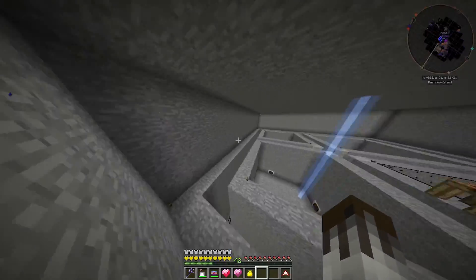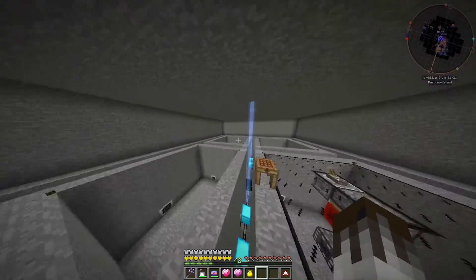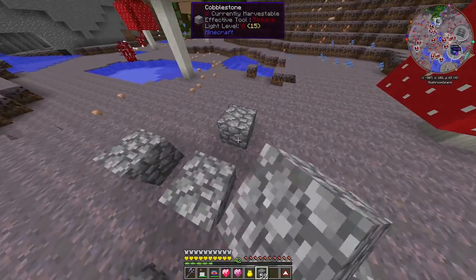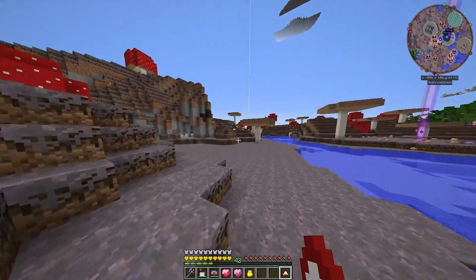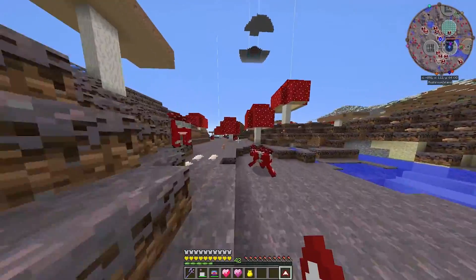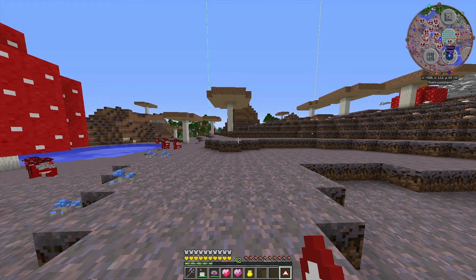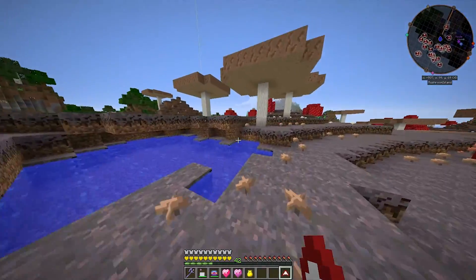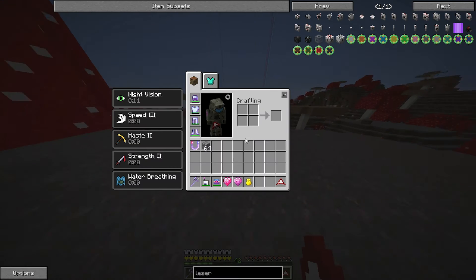I said originally I wanted to do 100 laser drills — a 10x10 — then I said I might go with chunks. A laser drill setup has the laser drill in the middle and four prechargers around it, so essentially a 5x5 area. Instead of 3 chunks or 10x10, we're going to do 16x16, which is 5 chunks by 5 chunks. One chunk is 16 by 16, so 5 chunks gives us 256 laser drills.